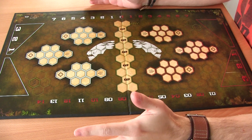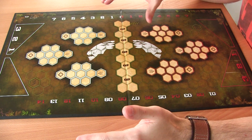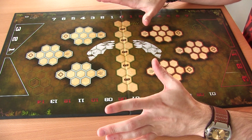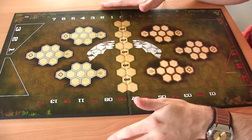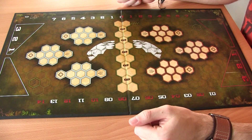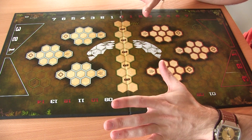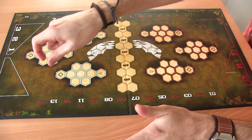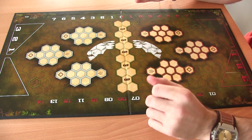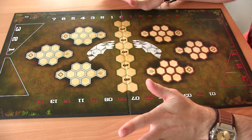So here we have the Dreadball pitch. Yours might look slightly different from mine because mine is actually the Azure Forest Special Edition. It's exactly the same in terms of functionality — all the tiles are the exact same, except the pitch is a slightly different colour and texture. As you can see, the whole pitch is separated into these little hexagonal tiles, which you use to move and calculate distances and how far you can move.